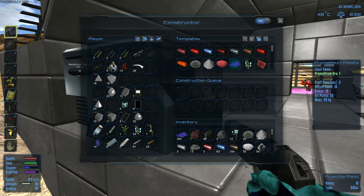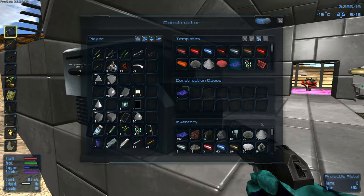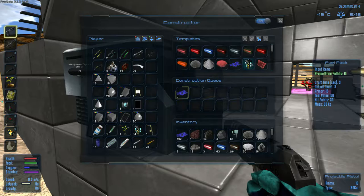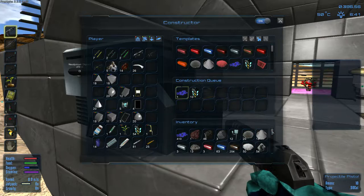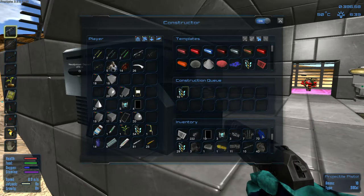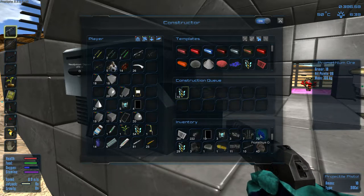Prometheum ore — we have 73 on us. We need to make pellets — each batch of 10 makes 10, and these take 10 pellets each. Let's make 10 batches. Let's see: 10, 20, 30, 40, 50, 60, 70 — perfect. We should have enough fuel. We also need to craft some magnesium powder.